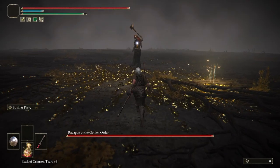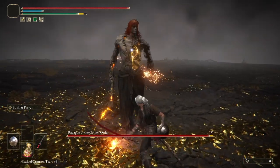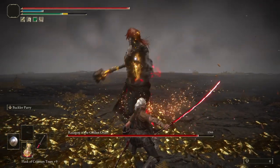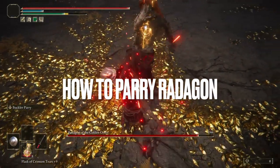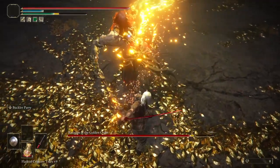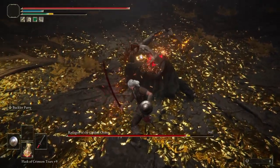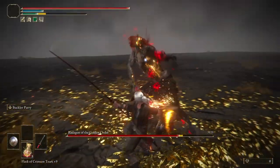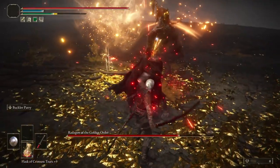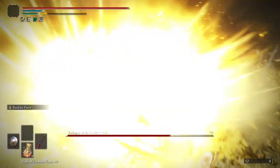Hey guys, Thingfishy here and welcome to the final main boss parry guide of the series. Today we're going to look at the final two bosses of Elden Ring: Radagon of the Golden Order and the Elden Beast. Despite how controller-shatteringly tough this fight can be, it's good news on the parry front. Not only is pretty much every hammer attack from Radagon parryable, but Radagon is actually one of the easier bosses to parry in the whole game, in my opinion.